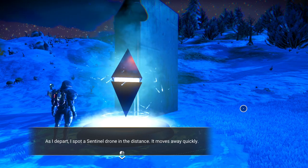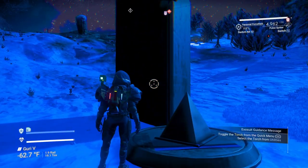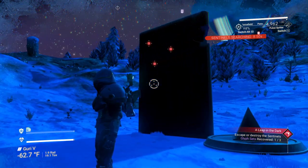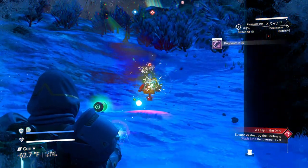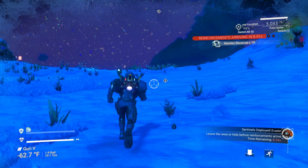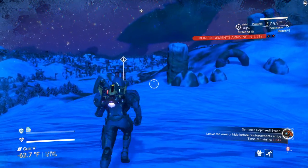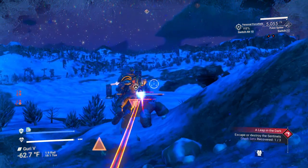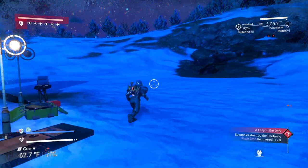As I depart, I spot a sentinel drone in the distance — it moves away quickly. Level 1. Looks like we've got some sentinels arriving. We can fight them or run. I'll take them out real quick. Sorry, buddies. Level 2 can continue — we can go through the entire battle if we want. But you guys have seen me fight the sentinels before, I'm going to continue on. I love a good sentinel battle. They're alerted to my presence as well. We may not have a choice here.